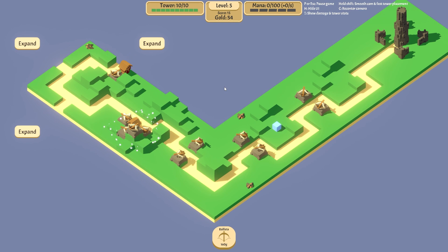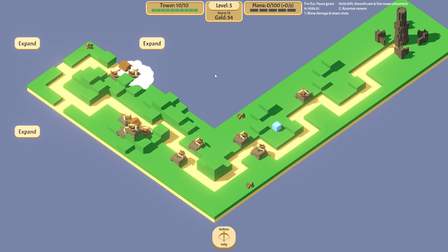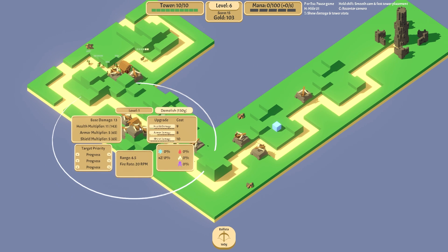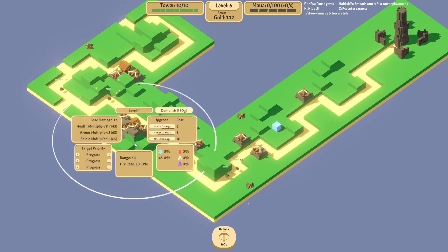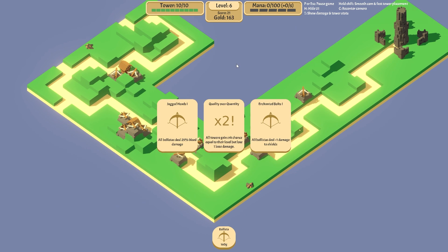Let's put this here. We'll expand here because I want more houses. That should be 10, that should be 15, might be 20. 18. The level changed. So that one at elevation doesn't really matter. That is interesting though — is that a much bigger range compared to the other blokes? Range 6.5, fire rate 20. All towers gain crit chance equal to their level, but lose one base damage. Ooh, that's dangerous, isn't it? I like it.